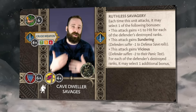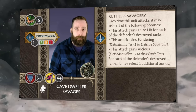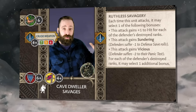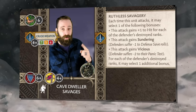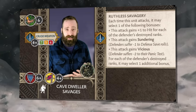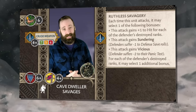This gives you a new way to deal damage that's sometimes beneficial when you can't push through on armor or other means. The best thing about Ruthless Savagery is that you get to pick an additional one of these options per destroyed rank of your opponent's unit. So if you're attacking a unit with one rank destroyed, you select one extra ability, and you can start to stack these options up and be really devastating. Throw in a commander as well, and you can have a lot of abilities on one singular unit.